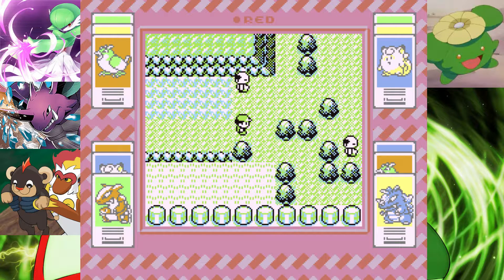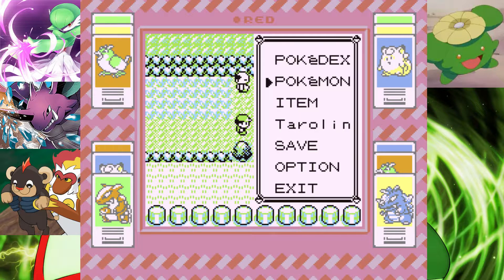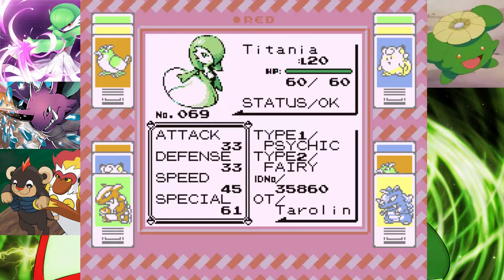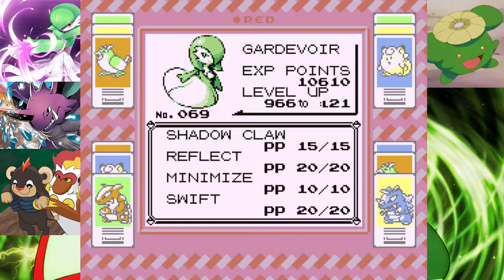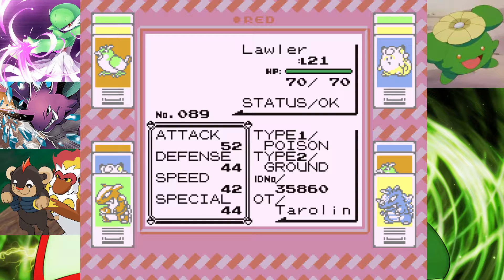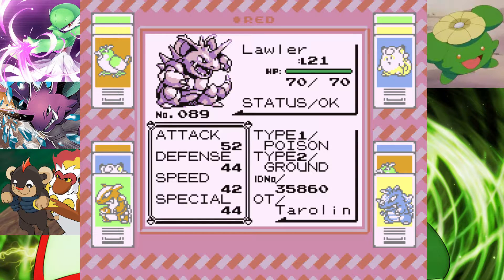What's good YouTubers, this is Taroni and welcome to episode number 13 of this Pokémon Random Red Nuzlocke. Last episode was amazing — as you can see on the layout, we've got two brand new Pokémon. Let's go through them from the beginning. First up we've got Titania, level 20, still with Shadow Claw, Reflect, Minimise and Swift. Next up we've got Lawla, our strongest Mon on the team I would say — a Nidoking.